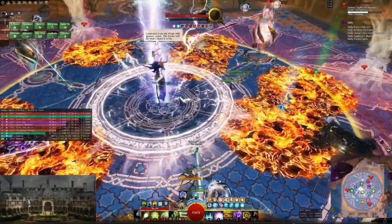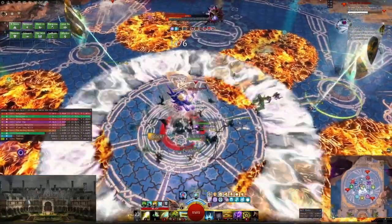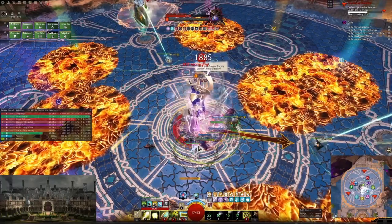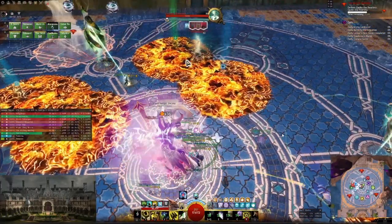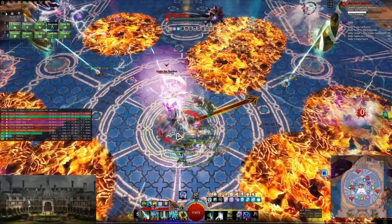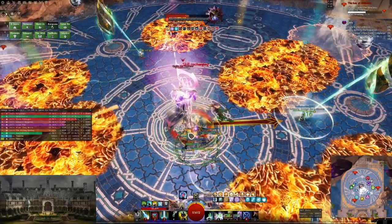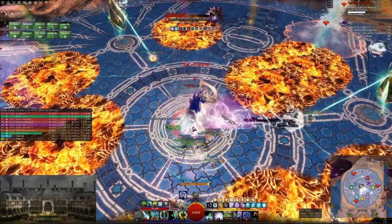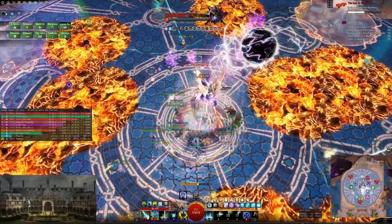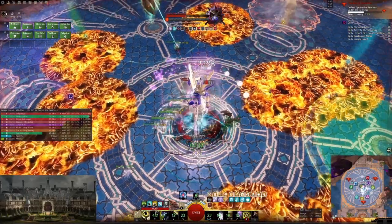I position myself again for the first barrage, giving boons before. But he decides to go for a shark attack so right now I have nothing to do — I stand here and wait. My group is standing on top of me when they shouldn't be; they should be on the opposite side. So I'm tanking towards this side again because the road here really doesn't affect anyone negatively.